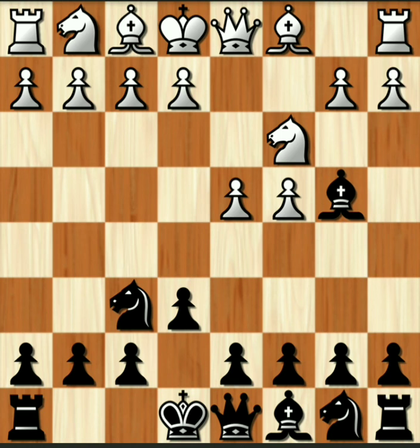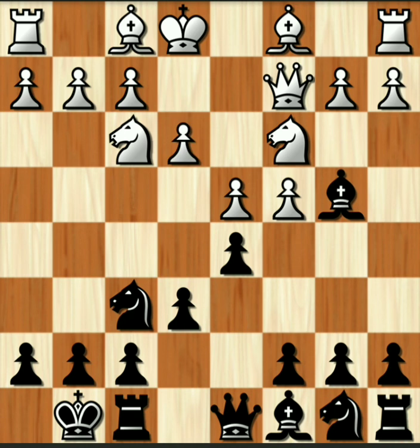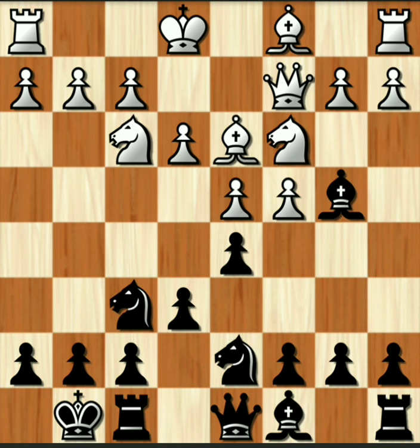Usually if you know your openings you can play the first 15 and possibly 20 moves pretty quickly — that's not what happened. I'm trying to control e4 and I also don't want his knight to be able to sit on e5. The bishop move to d3 — you want to make sure that you gain a tempo here by taking the pawn at c4, very timely.